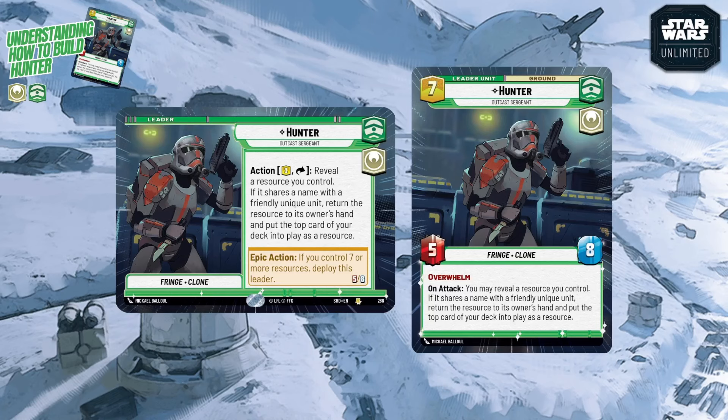Hunter offers the aspects Command (green) and Heroic (white). Along with your base you get a maximum of three aspects, which matter when playing cards. You can put anything in your deck regardless of aspect, but if a card's aspects don't match your leader or base, you pay an aspect penalty — an extra two resources for each aspect that doesn't match.